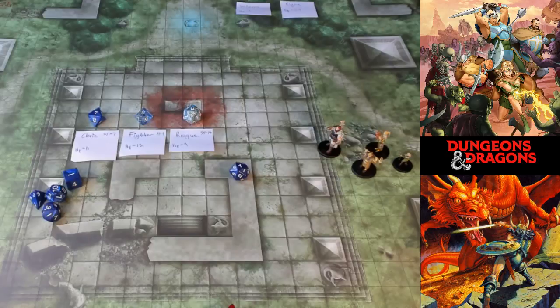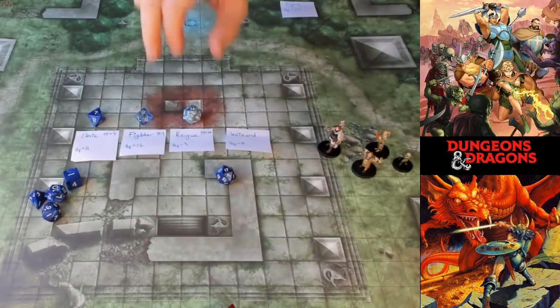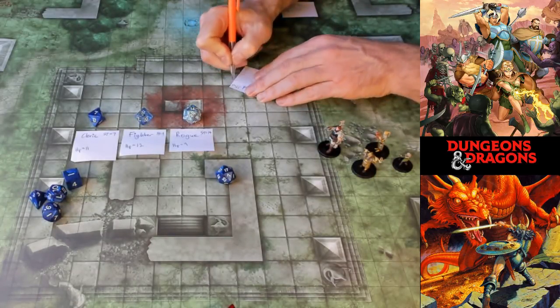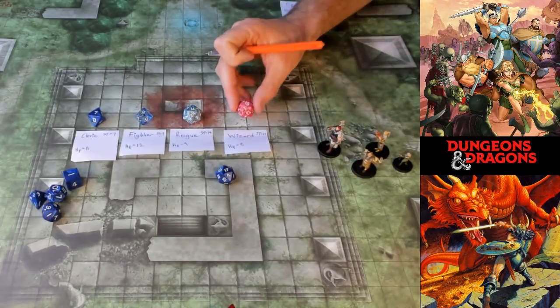The wizard rolls their dice with a modifier of plus two. I roll a 17, plus two equals 19. So the wizard's stealth is 19.